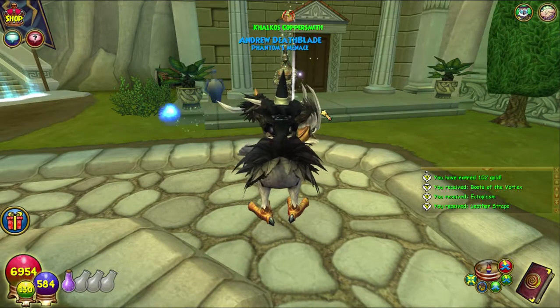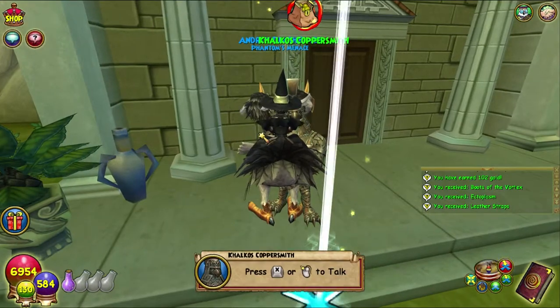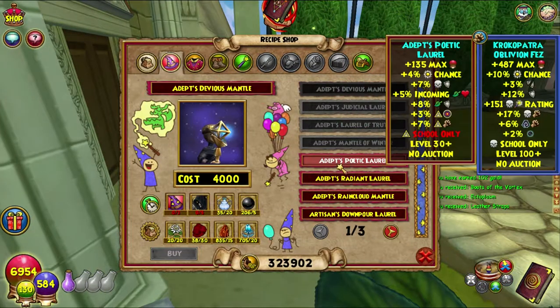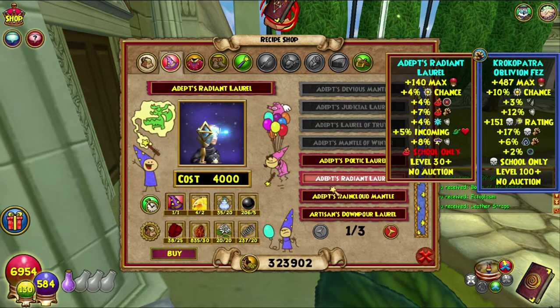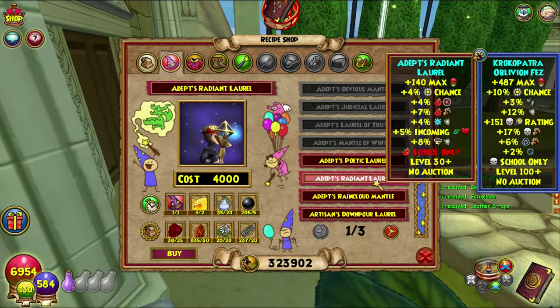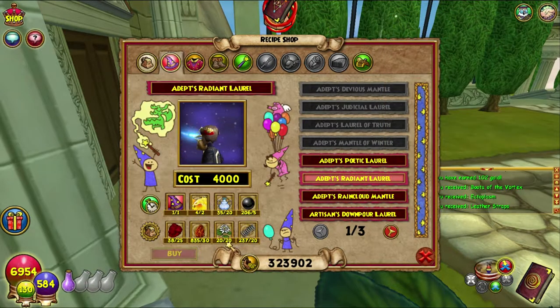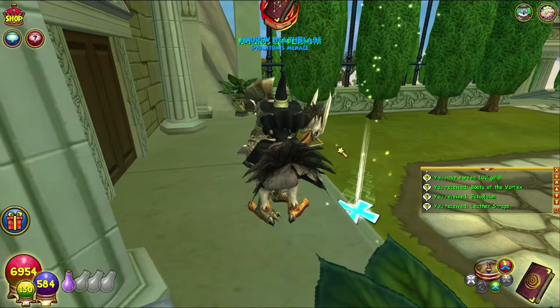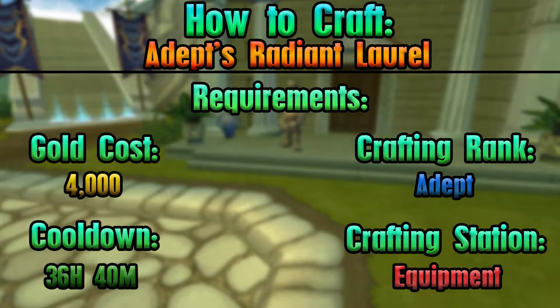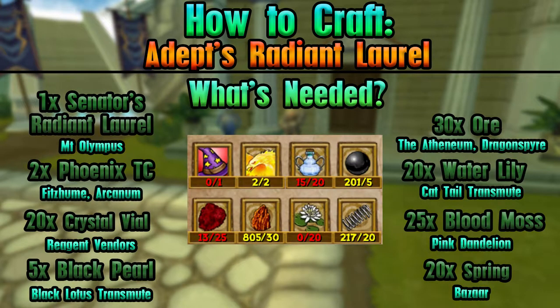Hello and welcome back to the Craft Box. My name is Brent and today we are on Episode 36 of the Completionist Crafter series. We are going slightly out of order but we are crafting the Adept Radiant Laurel, which is from Aquila over here in Aquila.